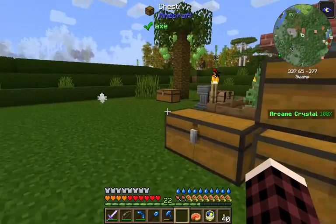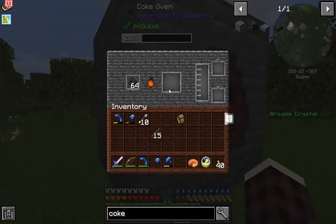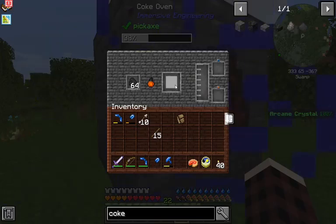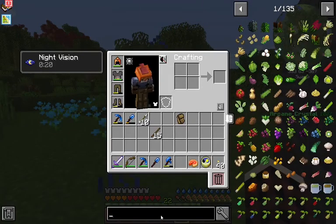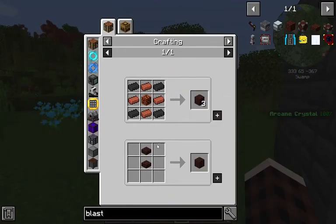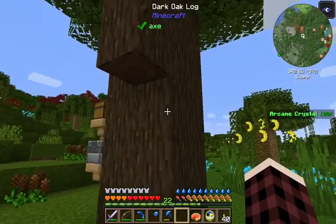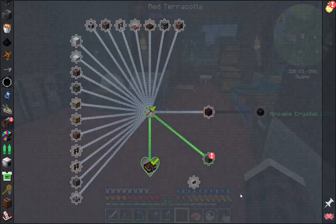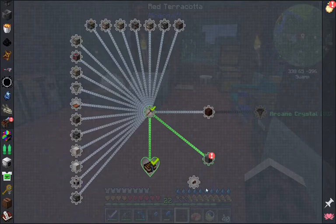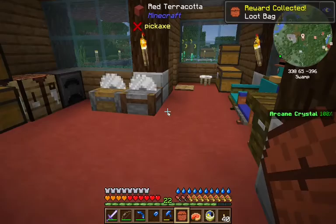Putting coal in here will give you half a bucket of creosote oil and a piece of coal coke, which we'll eventually use to make steel in the multi-block blast furnace. The recipe isn't changed from the regular recipe. This is how the Immersive Engineering quest line is set up when you're all zoomed out — just make all the machines. The only gated thing is the second-tier blast furnace.